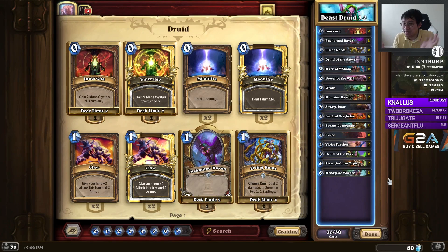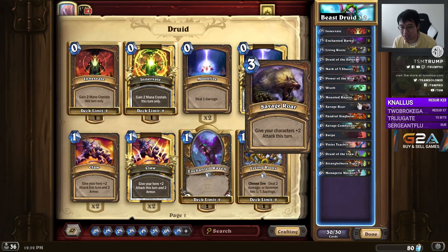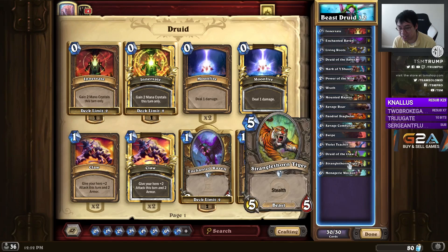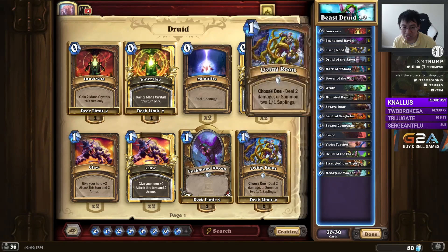I anticipate that the best list is going to have some changes, but maybe this one ends up being good. I thought of adding Raven Idol because of Fandral, but I couldn't find the space. I took out a second Savage Roar. Azure Drakes didn't fit because I have Druid of the Claw and Stranglethorn Tiger. I decided on putting in Violet Teacher because it's so good with Power of the Wild, and it has the best beasts in it.